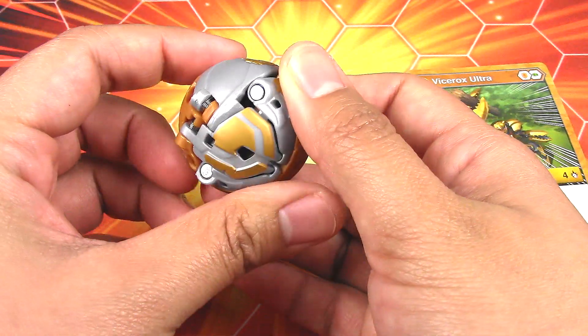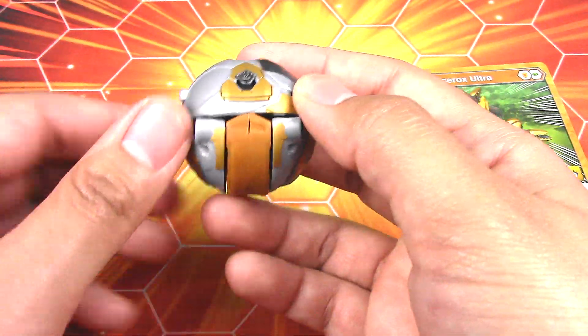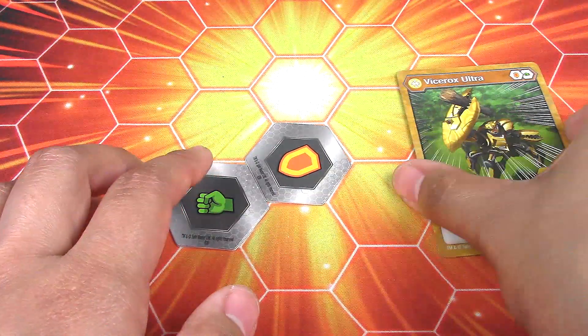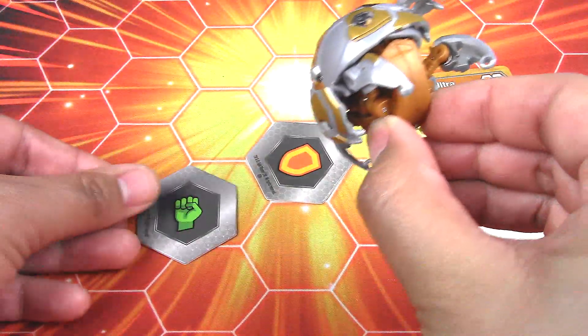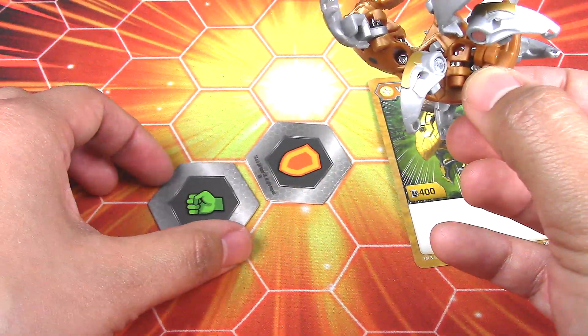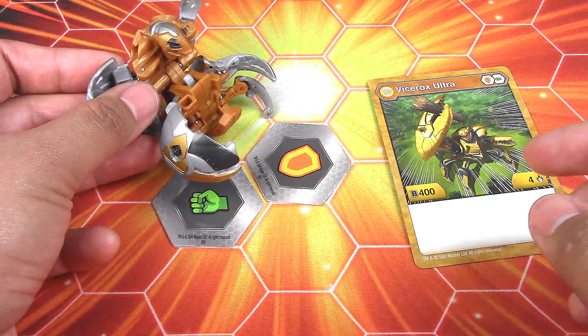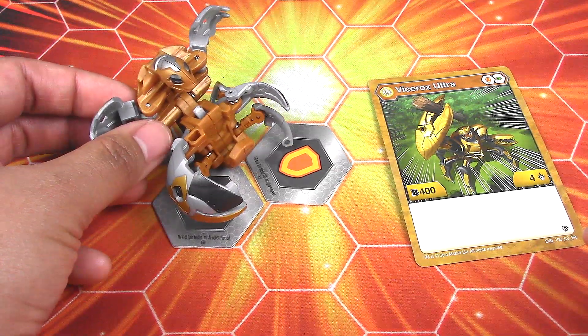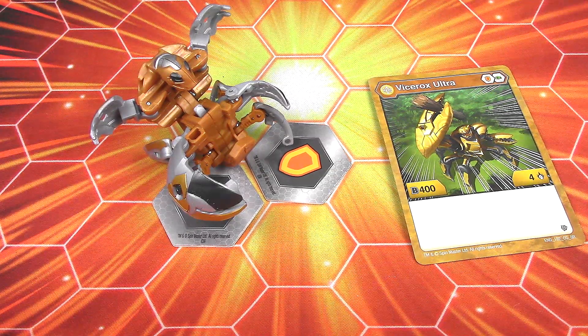I believe this was a challenge level of one. Alright, and there you have it — Vice Rocks Ultra, Auralis. So that is where I'm going to end this unboxing. Let me know what you think. It seems there's a bit of a problem with the magnet — let me know if the magnet on yours isn't as strong. Again, let me know what you think about this guy — your opinions on the magnet, the pose, and all that. If you agree or disagree with me, just let me know in the comment section below. Thank you so much for watching, leave a like if you enjoyed, and I will see you next time with more Bakugan Battle Planet. See you soon.